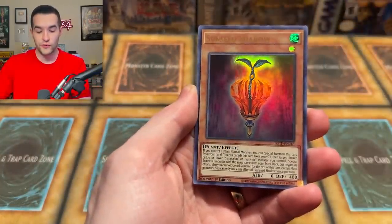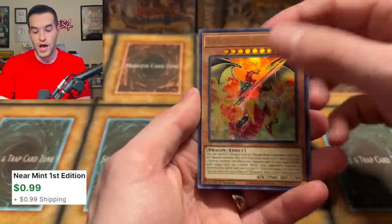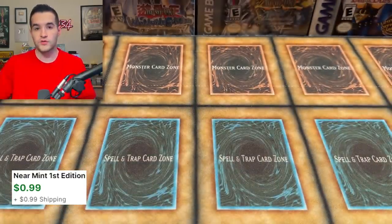Out of Ghost from the Past 1, we have a Metapholes Silvered, Sunseed Shadow, Dragoonity Giraffes, Hierotic Dragon, and a Dragoonity Ammogram. Nothing out of those Ghost from the Past packs — it's pretty hard to pull those Ghost Rares.